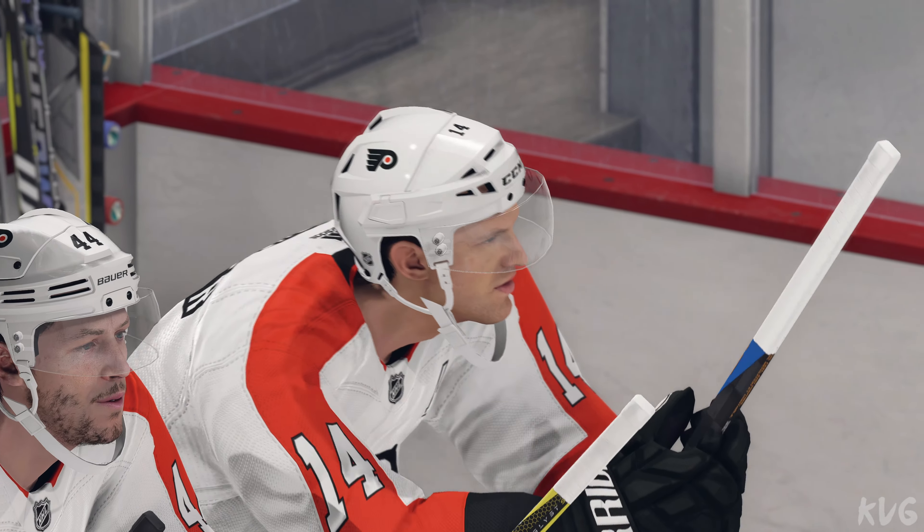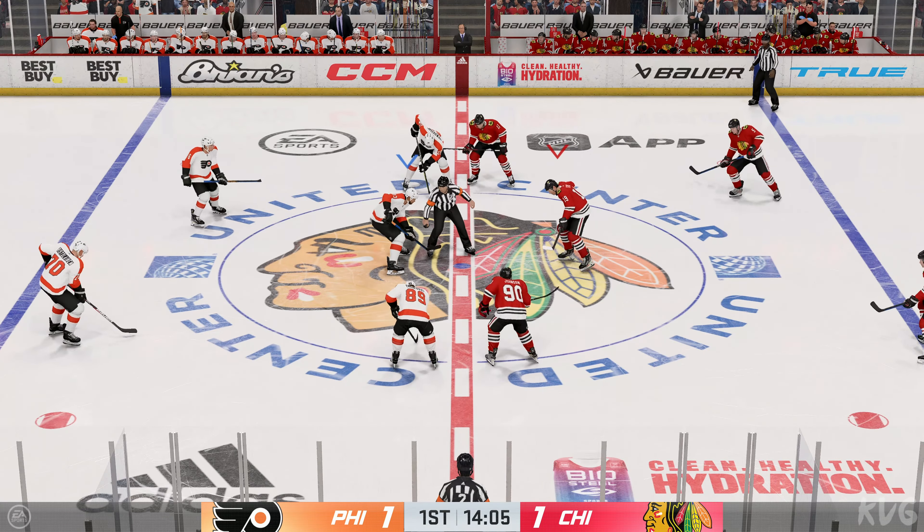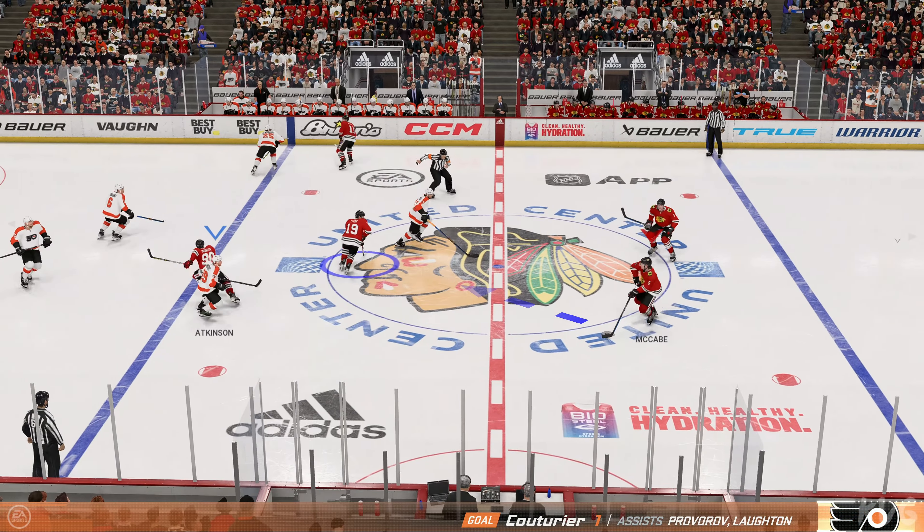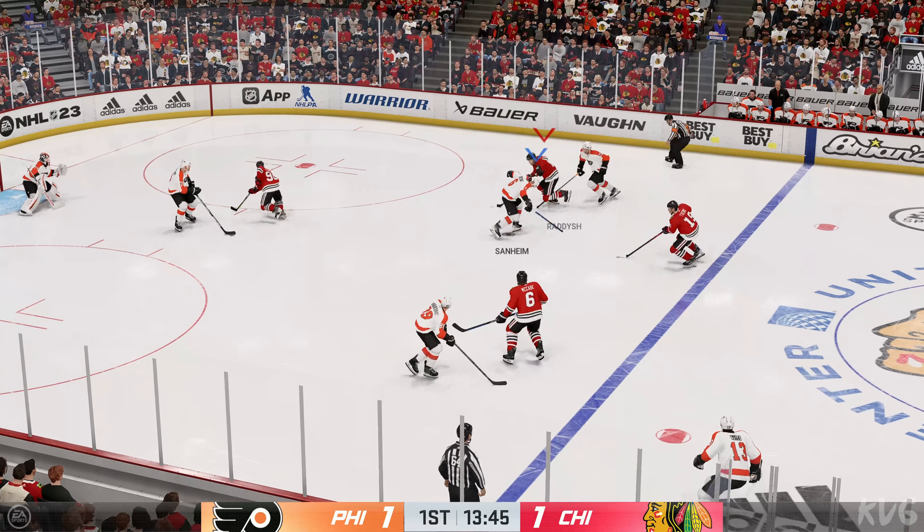We haven't even hit the midway mark of the period. You can feel the energy in this crowd — it's a tie game. Moves it quickly over to the cave, and now he moves it to Radish. Puck sent over to Atkinson — they couldn't connect on the play. Sends it just out of reach. Puck sent down the ice, we'll get an icing.